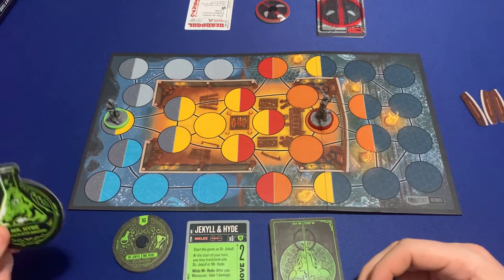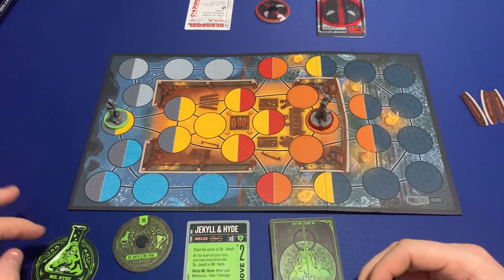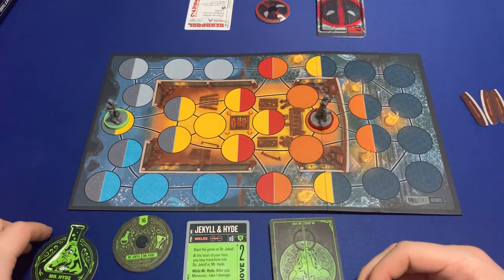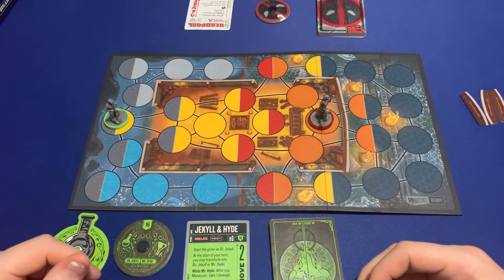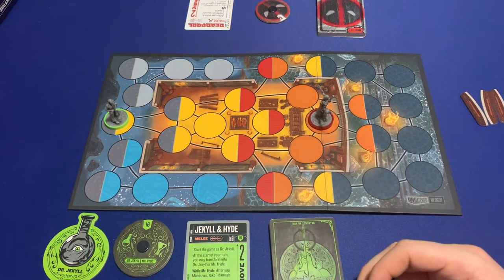At the beginning of my turn I can decide who I want to be. But if I am Mr. Hyde, when I maneuver I take one damage. And yours is: whenever you attack, you recover one health.